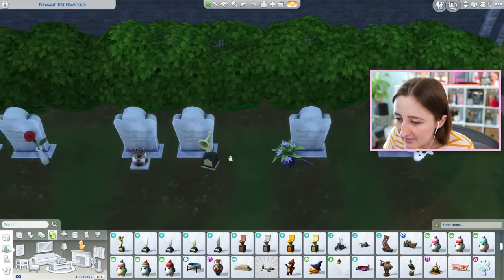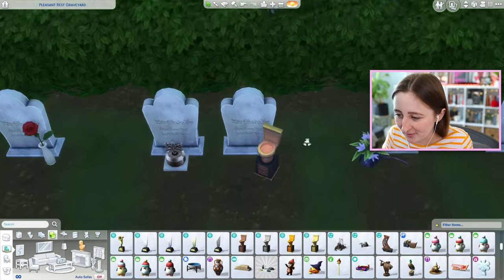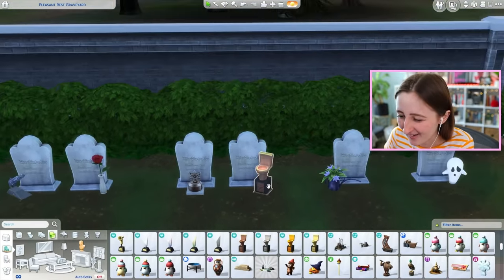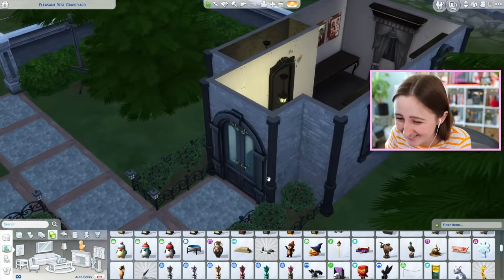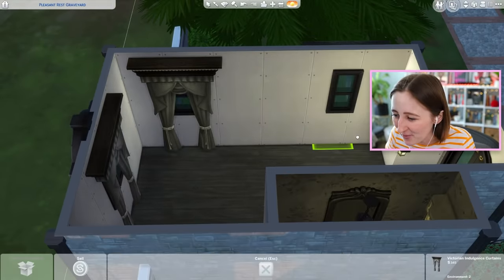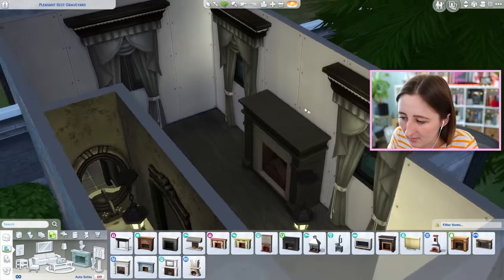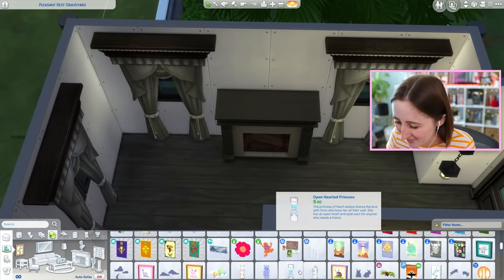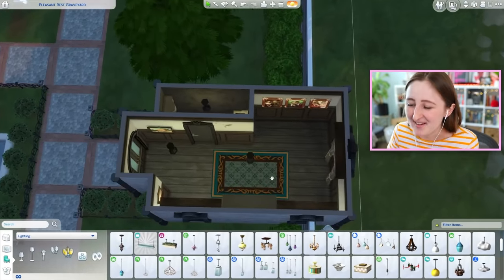A flaming toilet trophy?! We have to replace Skyla's award with that. In this Let's Play we've got a toilet that keeps catching fire - we have to use that, there's no choice, it's a necessity. Is there a tall skinny fireplace? I don't know why I want to put a fireplace in here - mostly just because it'll add some more stuff to this room. I've put some random things in here, now what do I do?